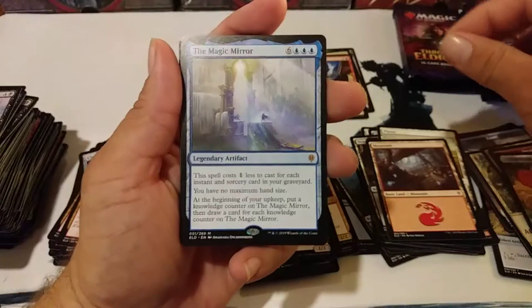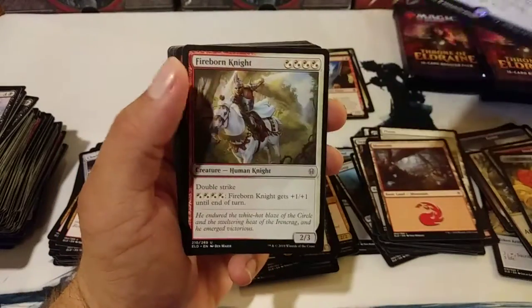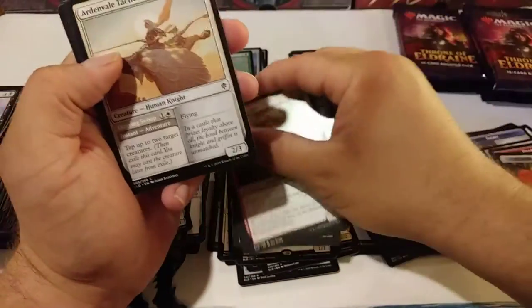The Magic Mirror — another mythic. This one's cool. I do like this one. Not so good in Sealed — I didn't hear any good things about it in Sealed, that's for sure.